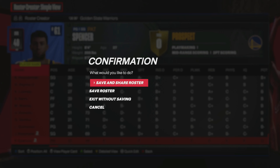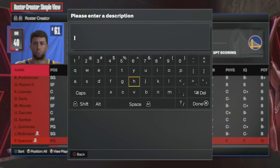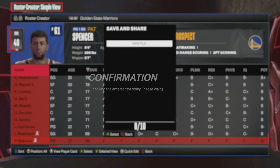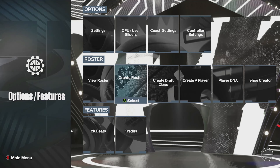Press Start to exit quick edit mode, confirm changes, and back out. Hit Save and Share Roster, hit New File, and name it — I'm naming mine 'They Are Way Too Cold,' which is my channel name. PlayStation users should be able to search this up and find it. For Xbox, I've already made this roster — just search up JR Way Too Cold. Once done, it'll load the roster to the 2K Sports servers and we're all set.